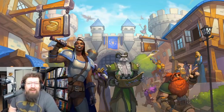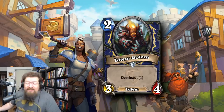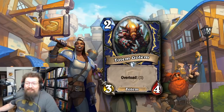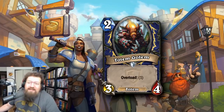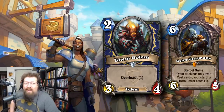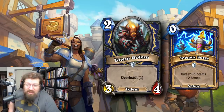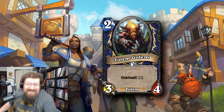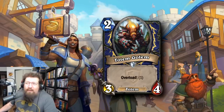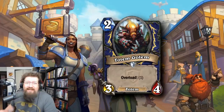Starting off at number 10, we're going to go with the Grand Tournament card — Totem Golem. It's a 2-mana 3/4 Shaman minion, a totem with Overload 1. It's overstatted for the cost, and it's got the totem synergy. It was really good with Tunnel Trog, and even without it, it saw plenty of play in Even Shaman and Totem Shamans. It's hard to remove, you can buff it with Totemic Might or Surge, and it's just raw stats — that's why it's number 10.